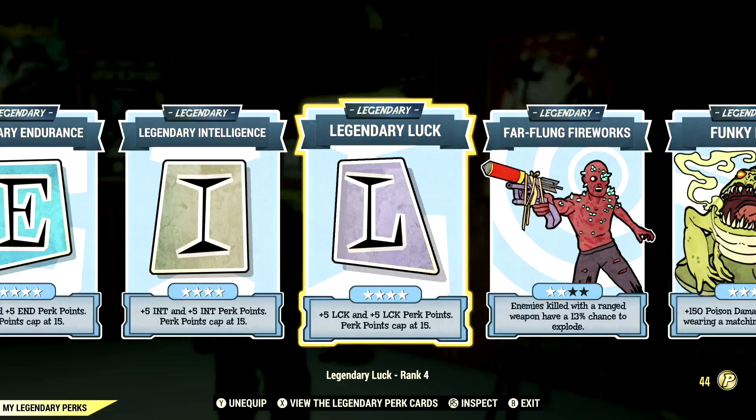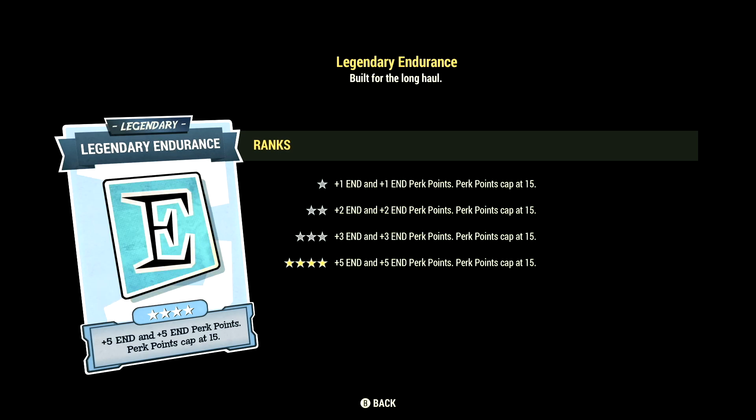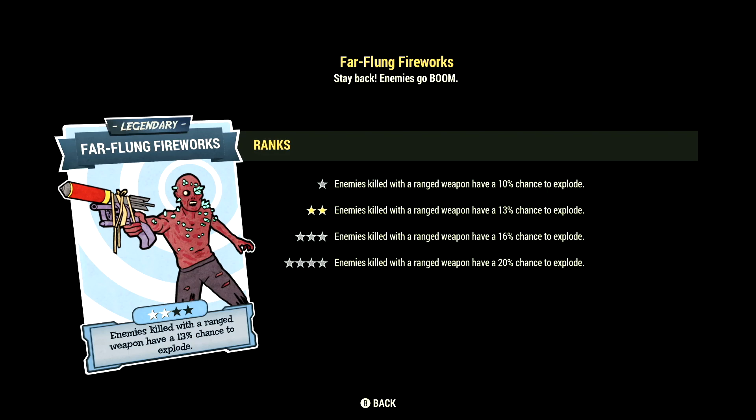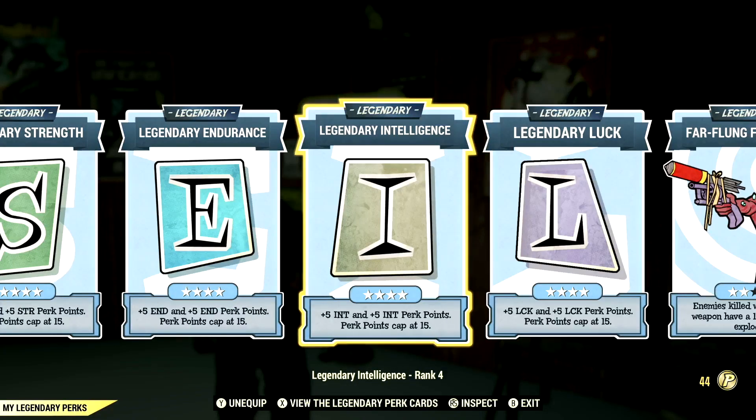Over in legendary perk cards, these are the legendary perk cards that help make up our in-game build. Starting off in strength, we have that card maxed out. We have endurance maxed out, intelligence maxed out, luck maxed out, Far-Flung Fireworks at 2 stars, and Funky Duds at 3 stars. Now let's get to my armor buffs and mutations.